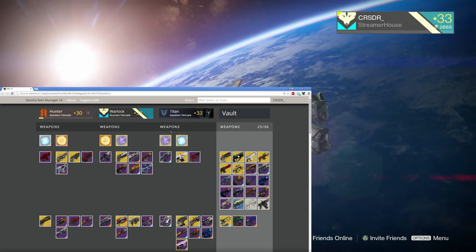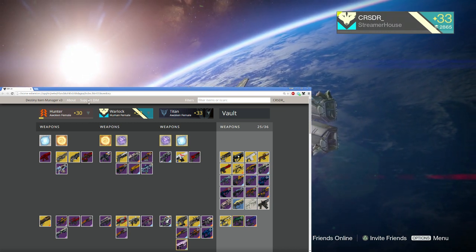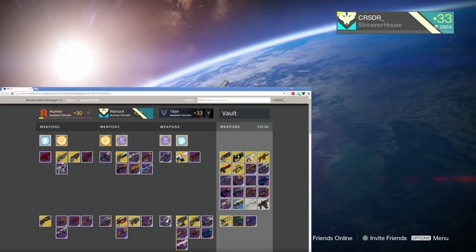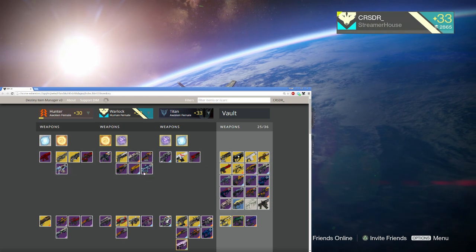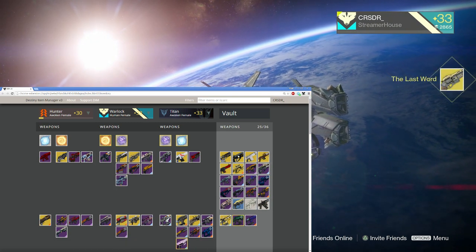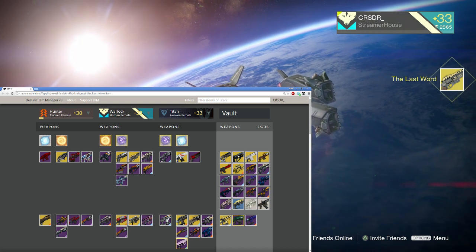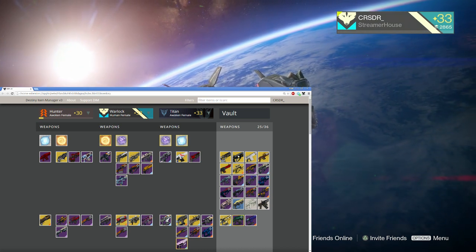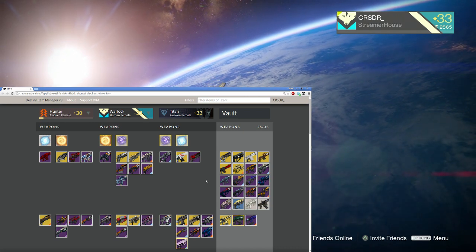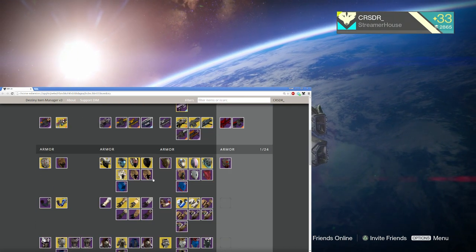So take a look at this guys. Now I am currently on my warlock, and look at that — my hunter has my Last Word, so I'm going to bring that over. And there it is. That's what makes this app so awesome. It's literally just drag and drop, and it's not only for weapons.